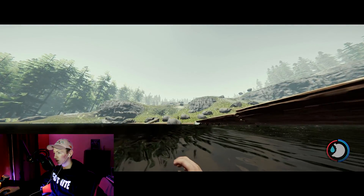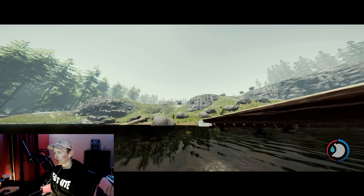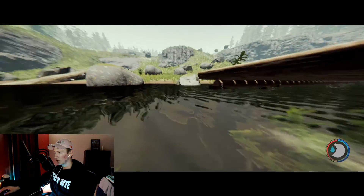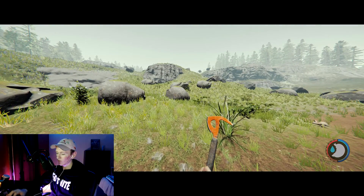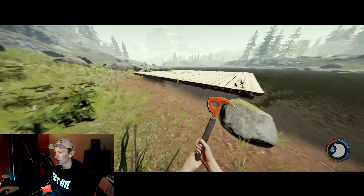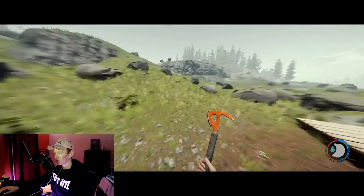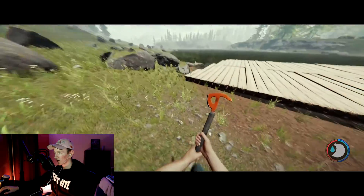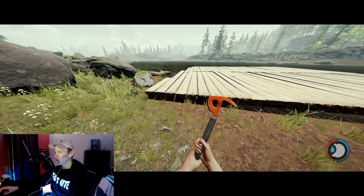They should have allowed you to fly in creative mode. I think I know there's a way to fly but it's just not letting me. Let me see if we can find a way — there's a console command. I know there's a way to get the console command. Sorry if it's a little laggy, having a few issues at home.